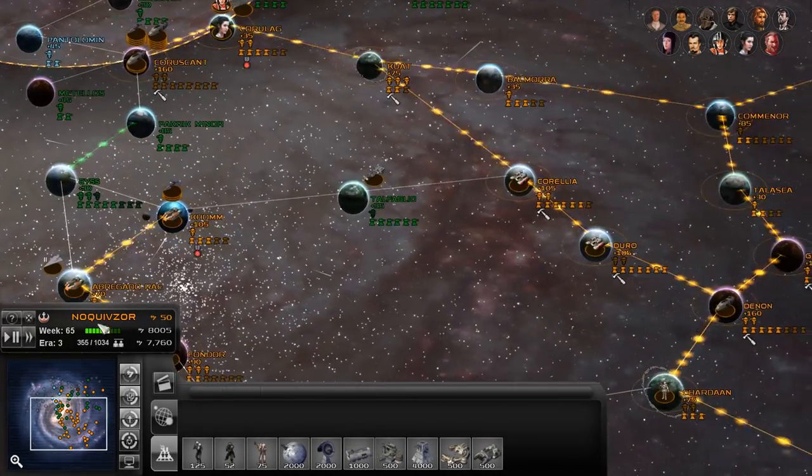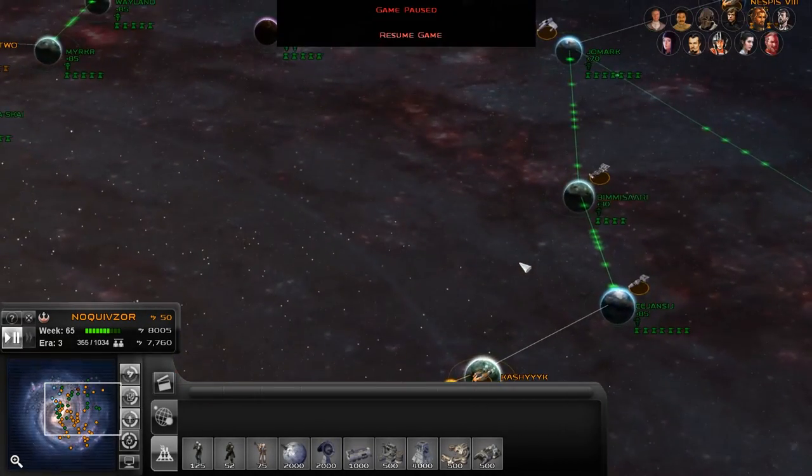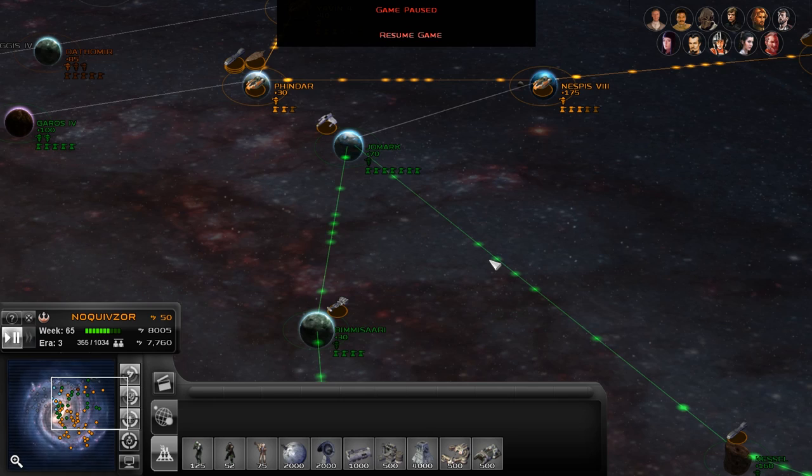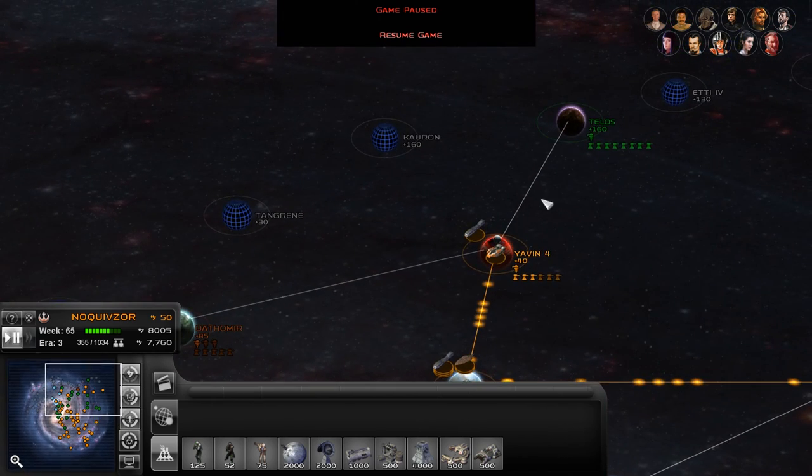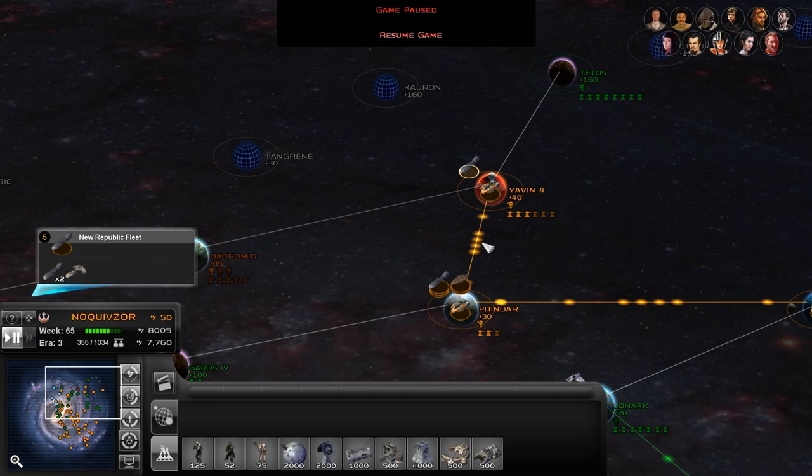Hello ladies and gentlemen, Captain Shack here. Welcome back. We're going to pause this in the Grand New Republic campaign. I'm just looking over the map to see where we're at. We've got a slight blockade over Yavin 4 where we could be attacked — I need to reinforce these guys.